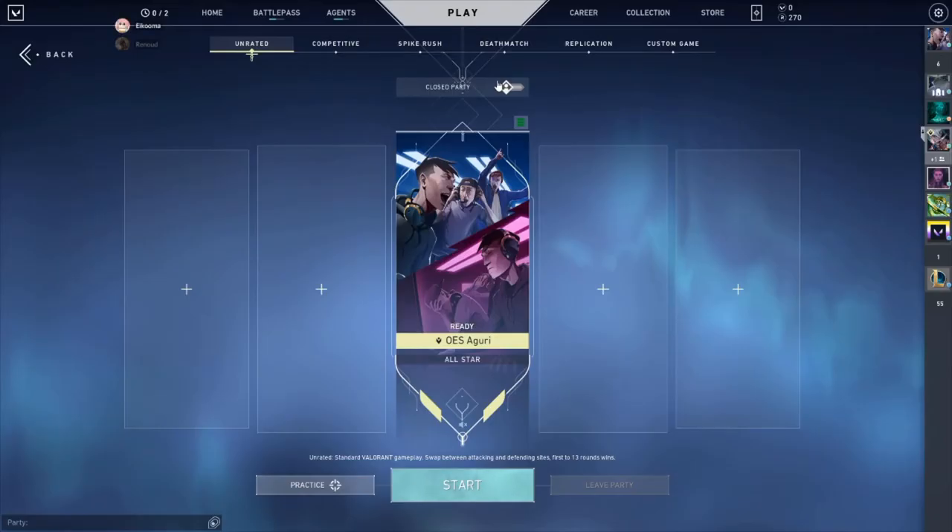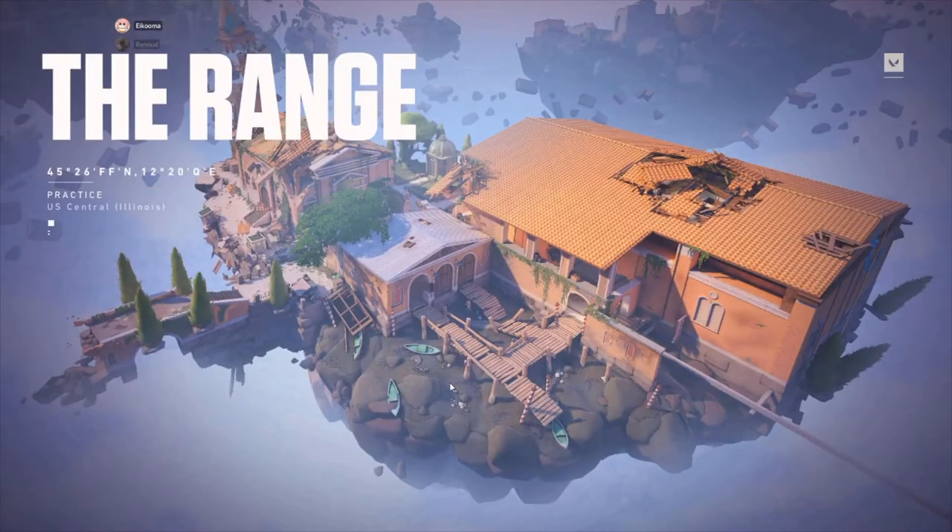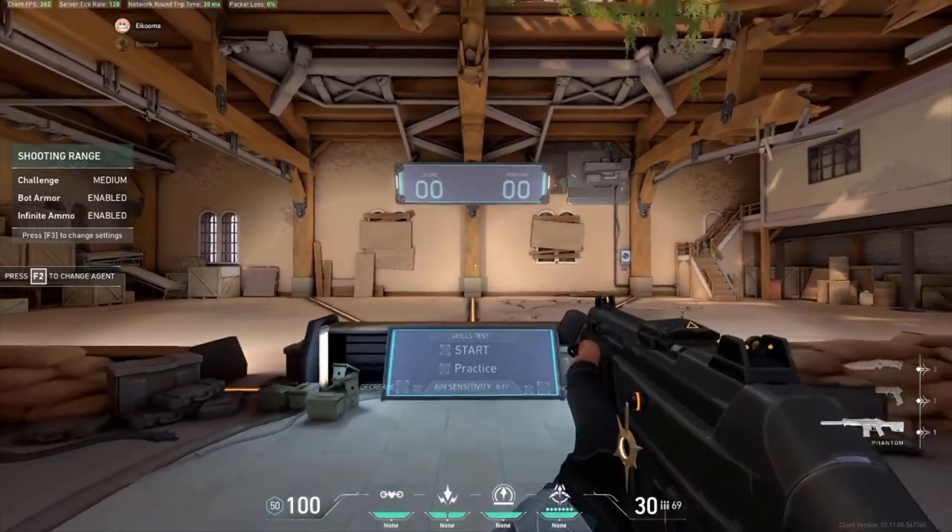Once you're done improving your mouse control and flicks on AimLabs, you'll probably want to improve your in-game aim. The perfect place for that is deathmatch and the range. Deathmatch uses the in-game maps, and because of this allows you to learn where to aim as you're going around the map. The range allows you to test your sensitivity and also lets you practice your spray control near the adjustable target.